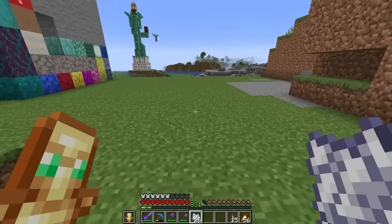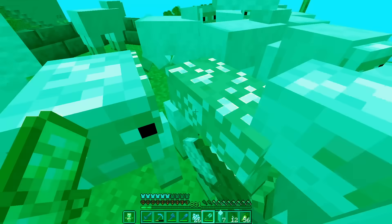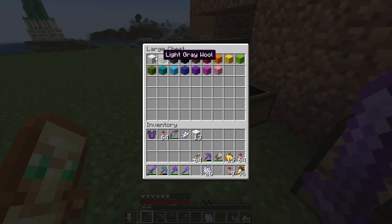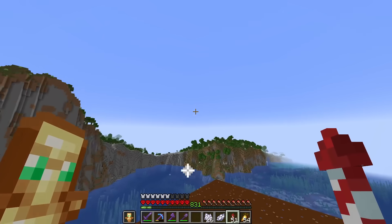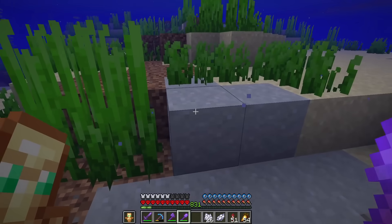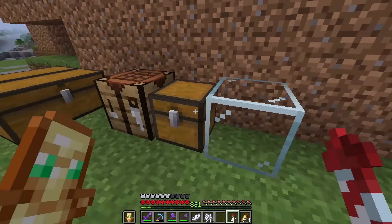Now we just need to get a bunch of the different blocks that we need to dye. The first one is wool, and I think I know where we can get a bunch of that. There's all the wool. Now we need some glass - and there's the glass done. The next block we need is terracotta. To make this we need clay. This is also a new block as well - I'm pretty sure we smelt this. Terracotta. Can we dye it just like this? Oh, how do you do it? We need more.